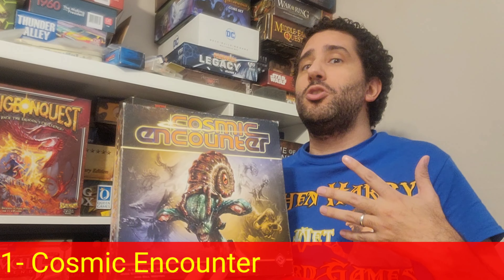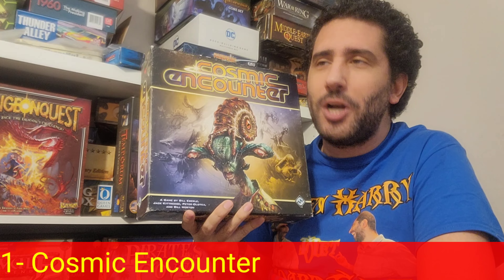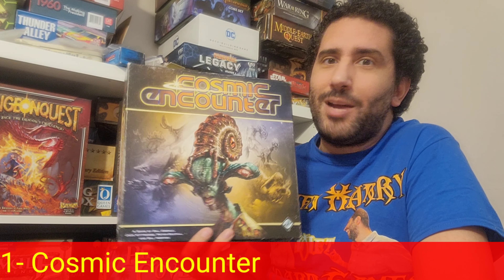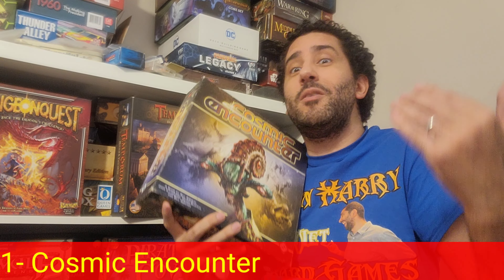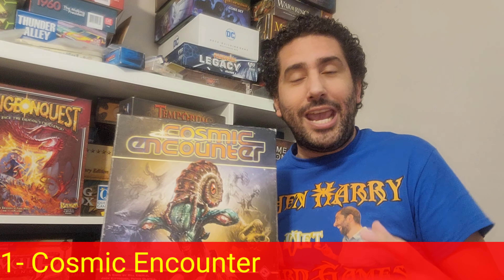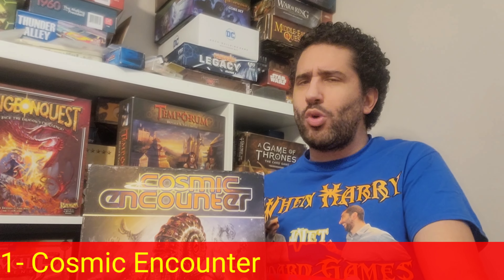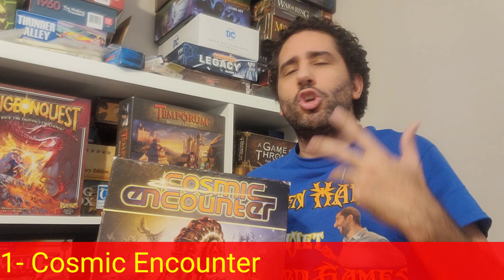Sometimes players can take over on their own, or they can cooperate and collaborate with others around the table. This is a negotiating game at its heart — you're trying to build alliances, form alliances, and sometimes even betray those alliances. The real beauty is the variable player powers: there are so many different aliens that tweak, bend, and even break the main rules of the game. Getting your alien at the beginning and figuring out your strategy — whether to be aggressive as an attacker or more diplomatic as a negotiator — is so much fun.